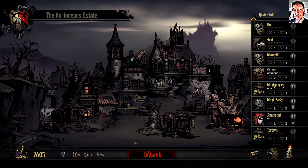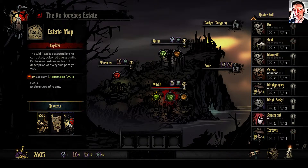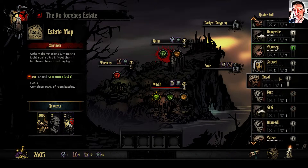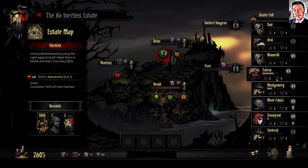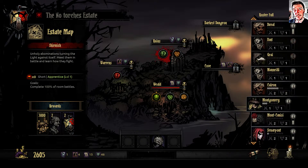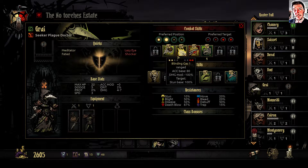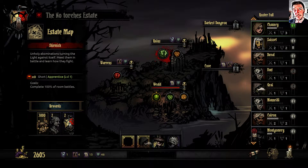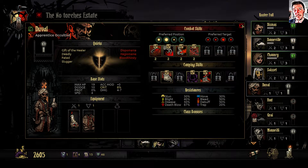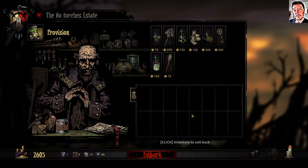Since I have almost no money, I will have to do some easy quests - short ones. Plague Doctor can come as well, and the Occultist perhaps. This group is lacking in damage and healing, but I'm hopeful they can do something at least.